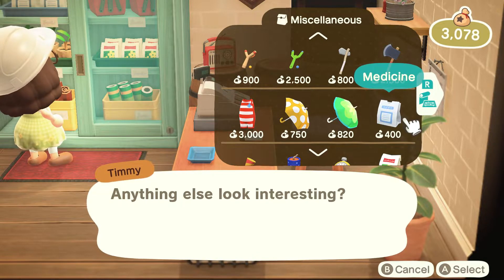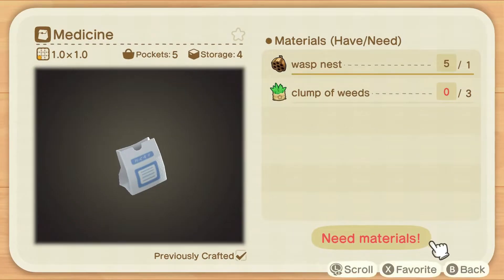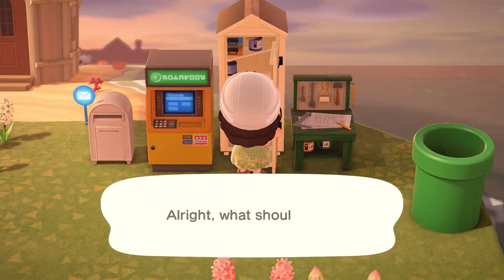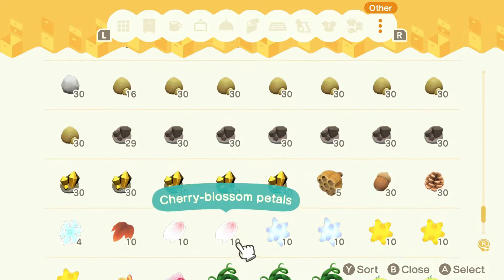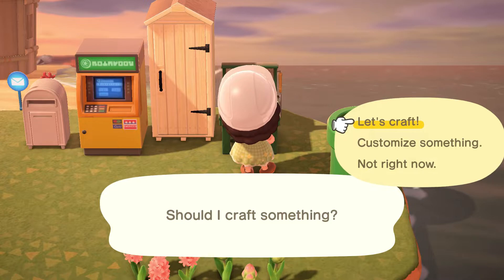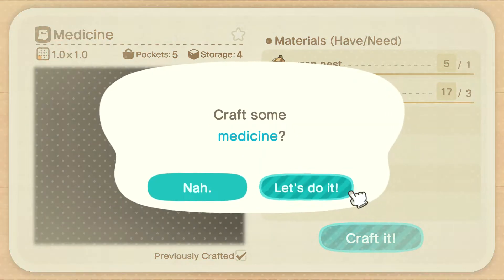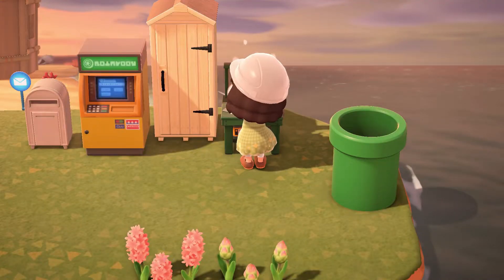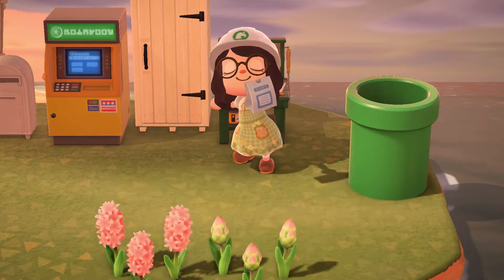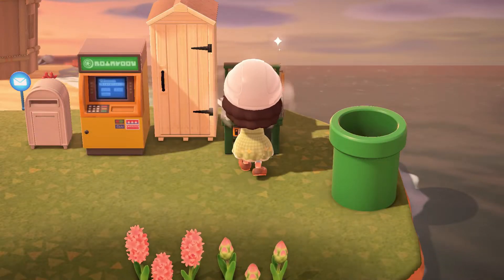The other option is to make it yourself — it's very easy to do. All you're going to need to make this is three clumps of weeds and one wasp nest. The wasp nest falls when you catch or get stung by a bee from your trees, and the weeds are just the same weeds that you pick up on your island. When you have these two items, you can take them to your workbench and craft it. This medicine is also the same medicine you can use if you get stung by a wasp when shaking your trees.